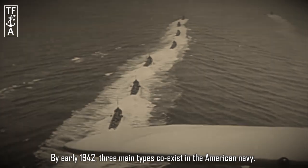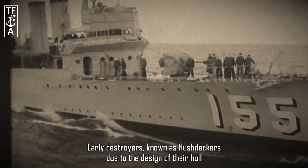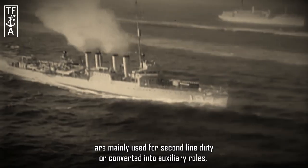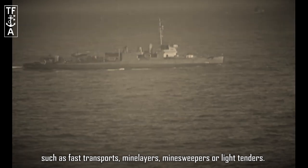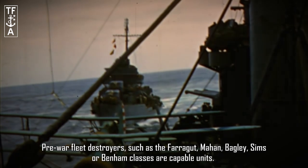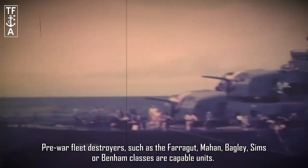By early 1942, three main types coexist in the American Navy. Early destroyers, known as flush deckers due to the design of their hull, are mainly used for second-line duty or converted into auxiliary roles, such as fast transports, mine layers, minesweepers, or light tenders. Pre-war fleet destroyers such as the Farragut, Mahan, Bagley, Sims, or Benham classes are capable units.